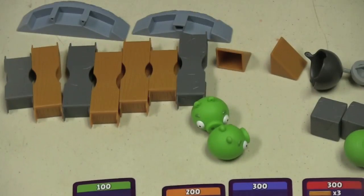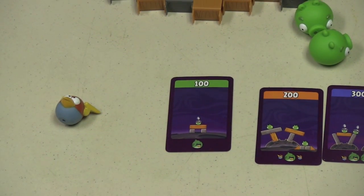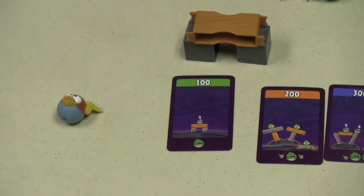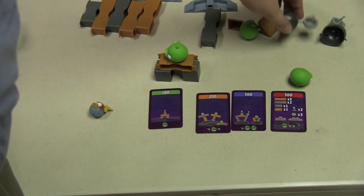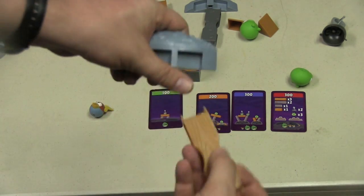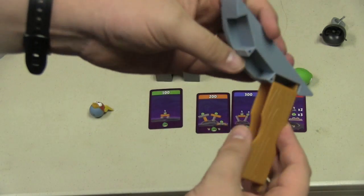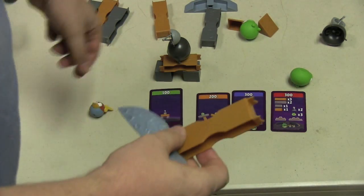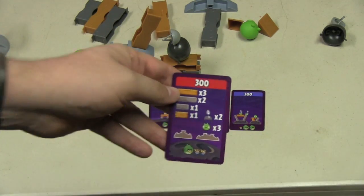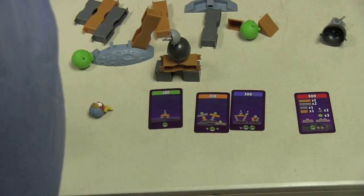You give the card to the player on your left, who is going to build that structure. For example, this one is a pretty simple structure — just a beam on top of two blocks with a pig and a helmet. They would take the two blocks, put the beam on top, then stick one of the pigs on top, and give that pig the radio helmet. The pieces fit pretty nicely and stay in there strongly. The red 300-point cards don't give you an exact structure; rather, they give you a bunch of pieces and you make them any way you want following some different structures.